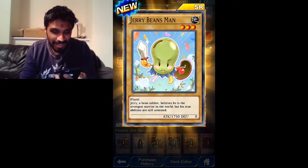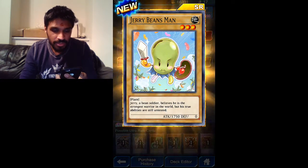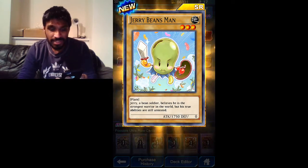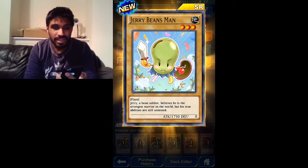Wow, that's amazing. Jerry Beans Man - a bean soldier who believes he's the strongest warrior in the world, but his true abilities are still untested. Look at that attack though - that's a decent attack. But that defense is really bad.